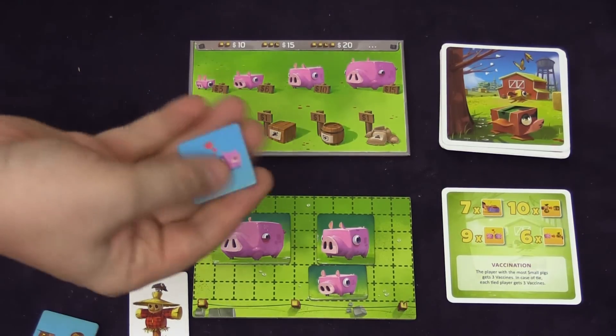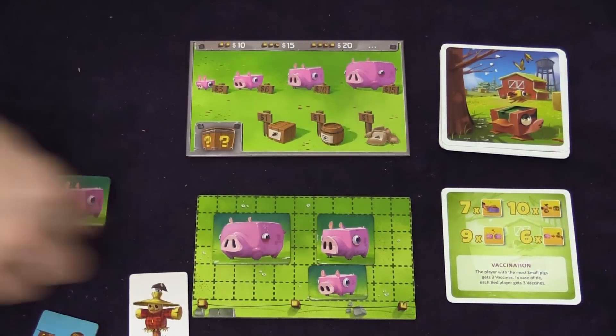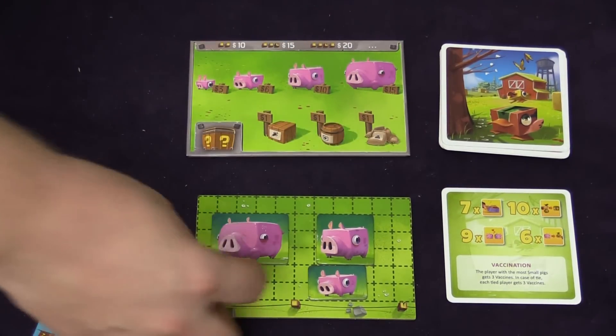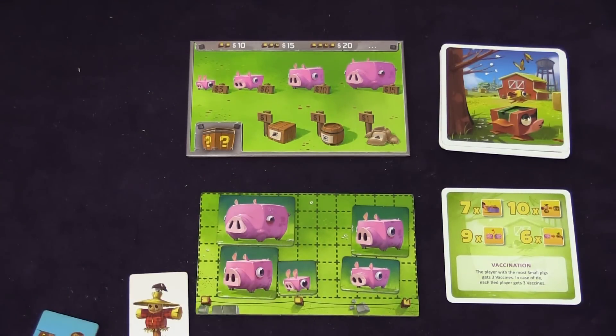Another action you can do is the mate action. When you choose mate, you can choose two large or two medium pigs, and for each time you use that action, you will get a baby pig.